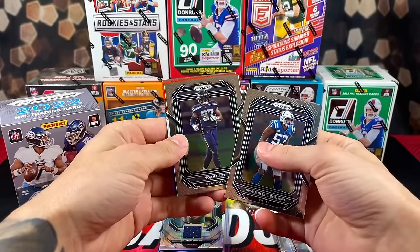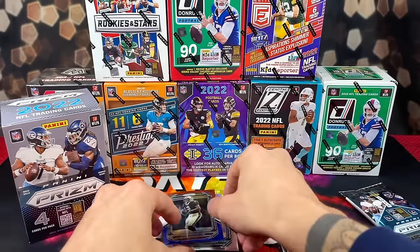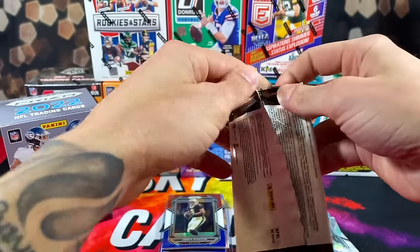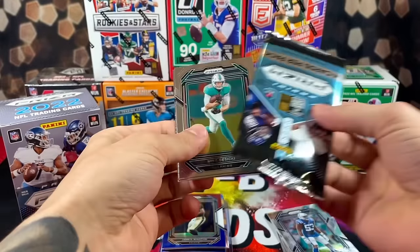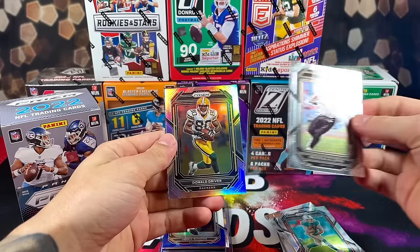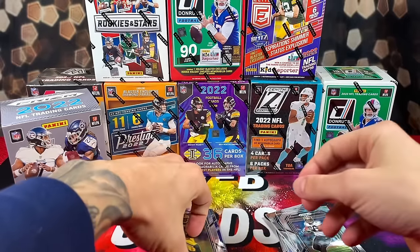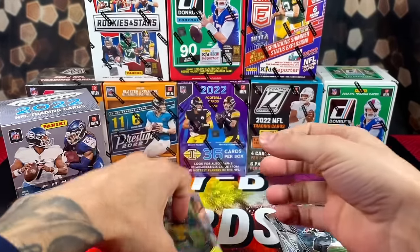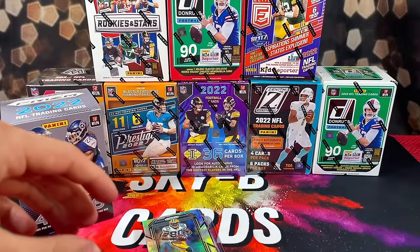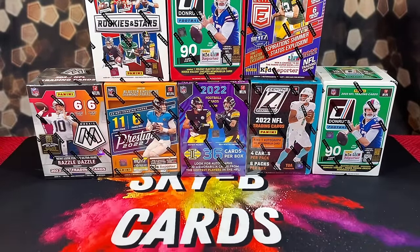Got Leonard Fant, Jameis Winston, and rookie Jalen Tolbert on the back. For our last pack of Prism Football, we got a silver, Josecki, Deuce McAllister, a silver of Donald Driver, and James Cook on the back. Prism did not disappoint — honestly kind of over-performed. We'll put all the base cards away and save the hits for the recap at the end.